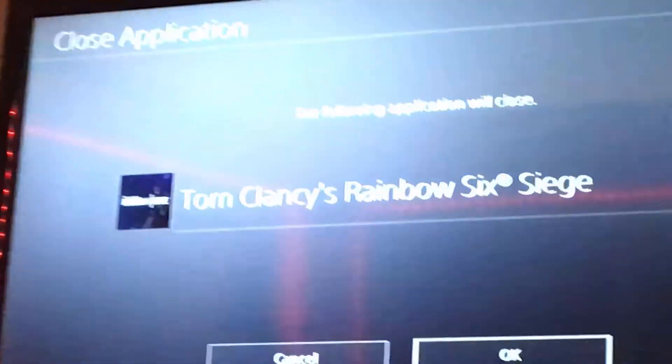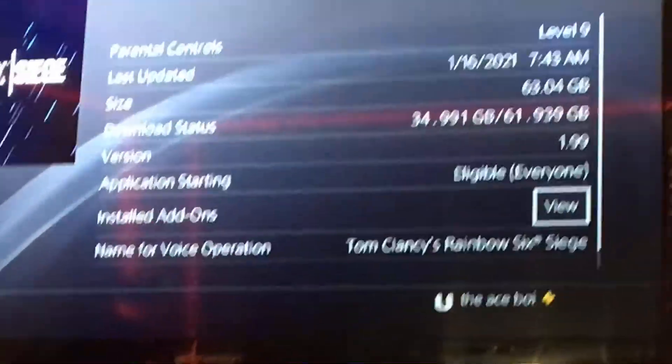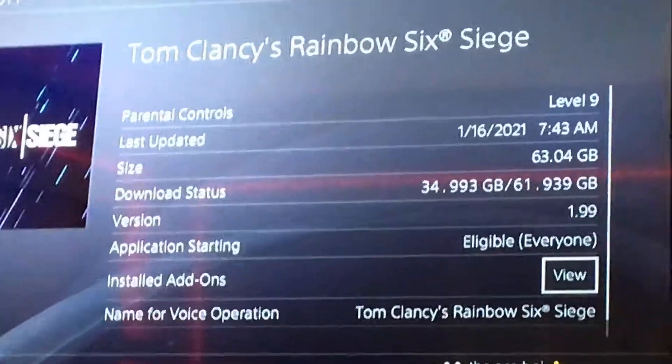You're going to press close application. When you're done with that, you're going to press Options on your controller. You're going to go down all the way to Information.